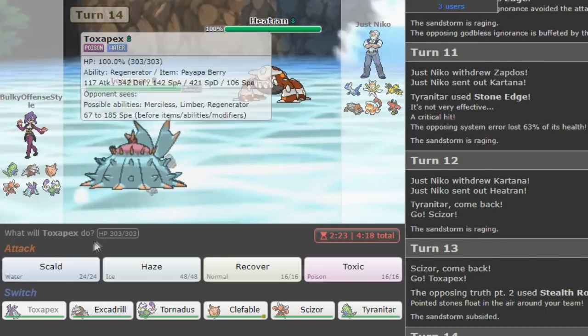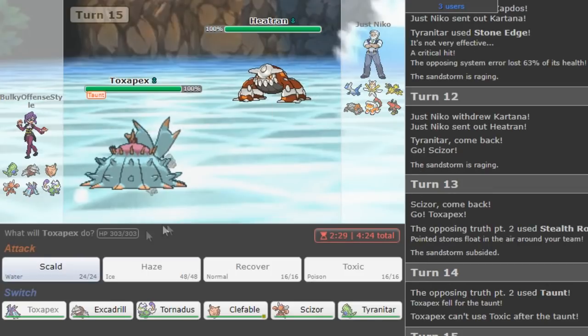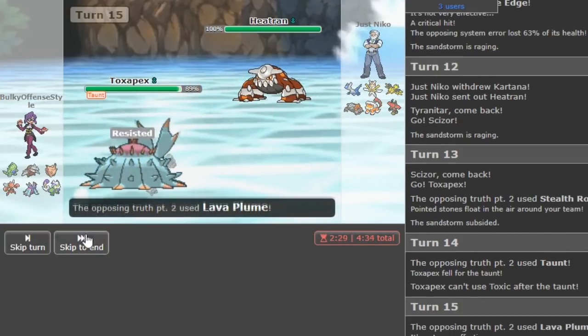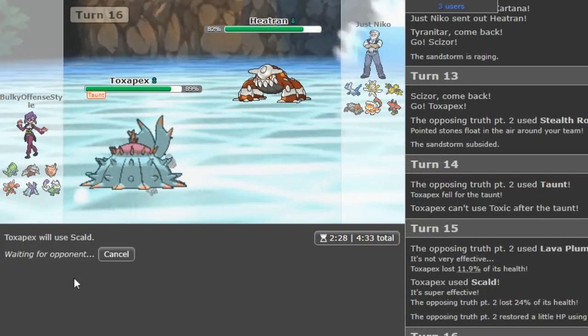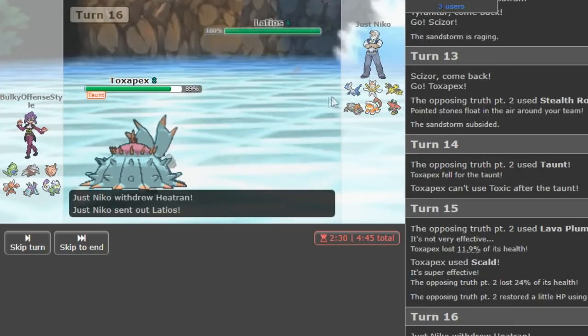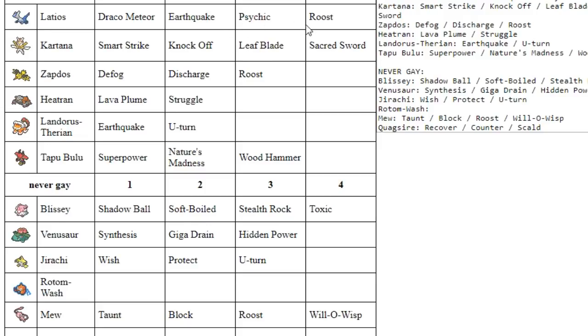I knew he would probably go for rocks but it just wasn't worth it. Now I could go for Toxic here between the Ladi switch or this. He Taunts me — I didn't think he would make that play. Thorn was like a risk-free and good play by him, but I still predicted his Ladi which is why I made my play. We get a burn there — nice and lucky. Does his Ladi have HP Fire? Like I'm gonna go full try-hard mode.